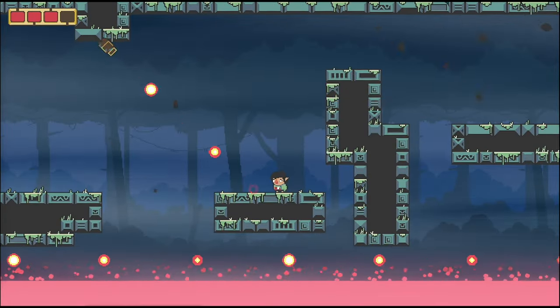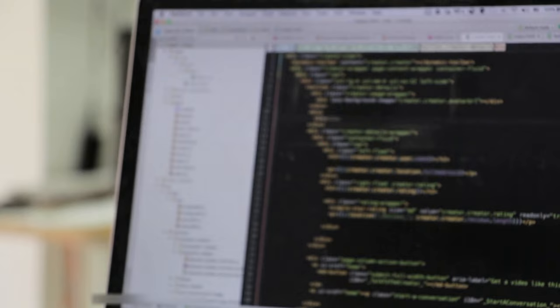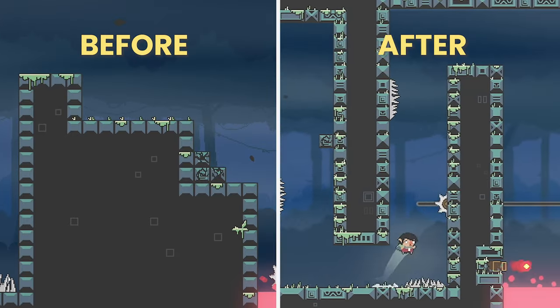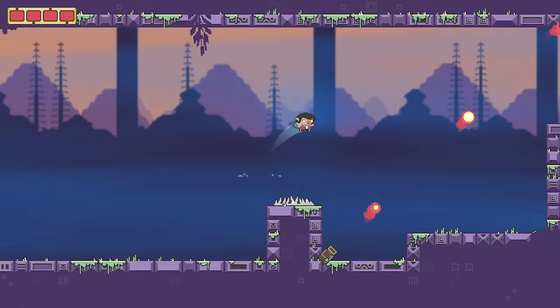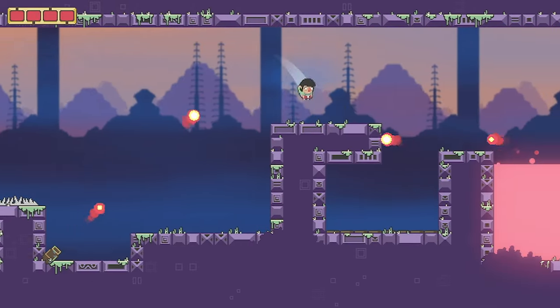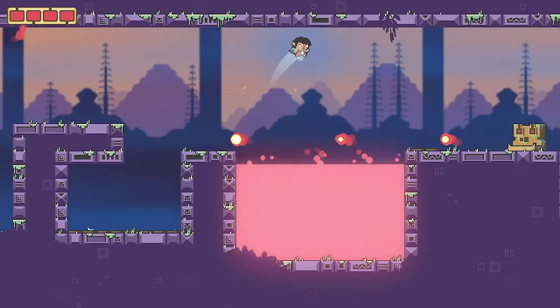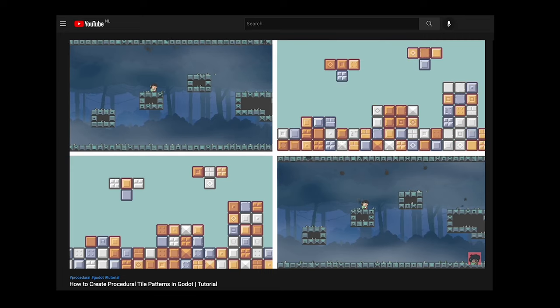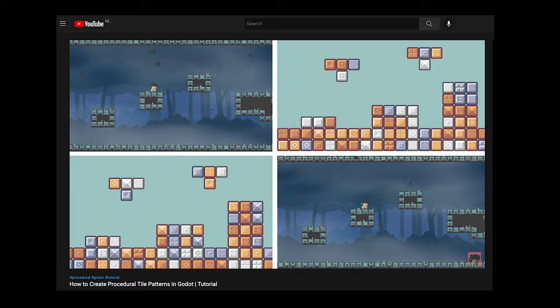Procedural tile positioning. A tile sprite sheet and a simple script to create patterns randomly. This really improves the environment, as it gives the game some character and is also related to the game's theme. Procedural tiles changed my life — not only for how they make the environment feel more alive, but it also saved me a ton of time when building levels. I actually have a whole tutorial on how to create this if you're interested.